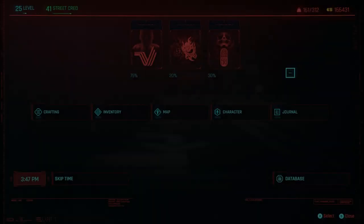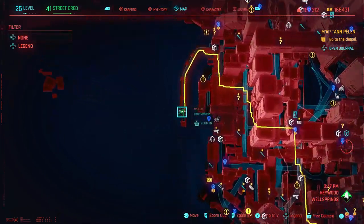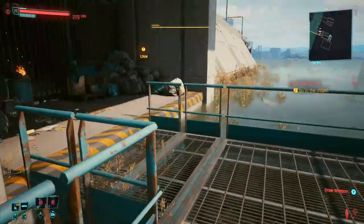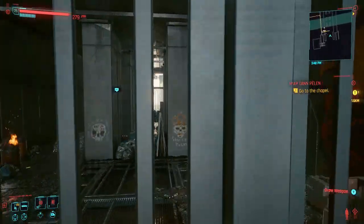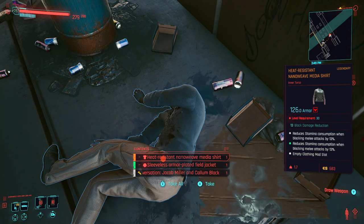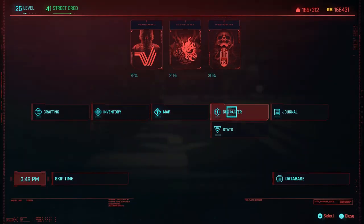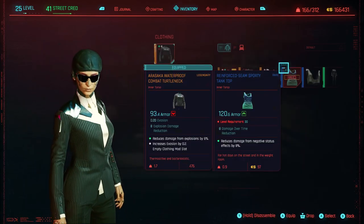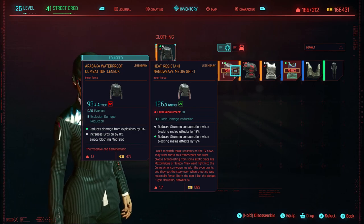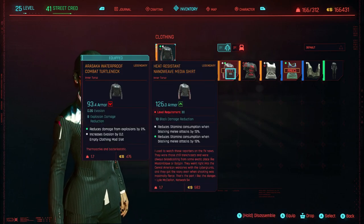Alrighty guys, we're back here again. You're going to see there's going to be this pier all the way down in Wellsprings. Go pretty much near the end of it — you're going to notice a walkway that you can go down, these stairs. Then there's going to be a spot where you can go ahead and jump over. And right here: Heat-resistant Nano Weave Media Shirt. So not bad, right? Going over to the character inventory — for myself right now I'm not even able to pick it up due to it being a level 30 piece. But it's pretty nice, so if you're level 30 it's a great piece to have.